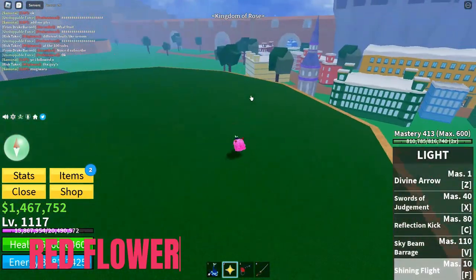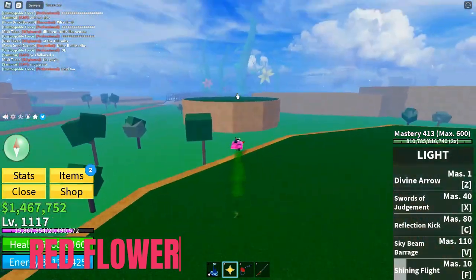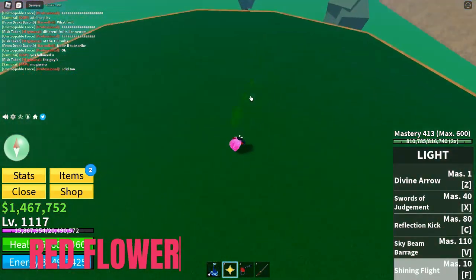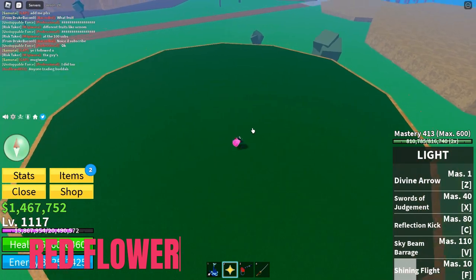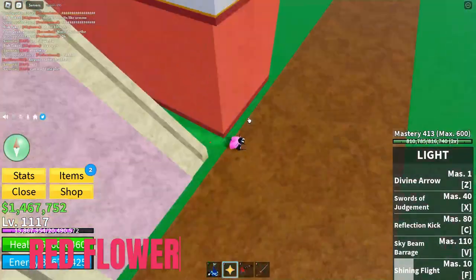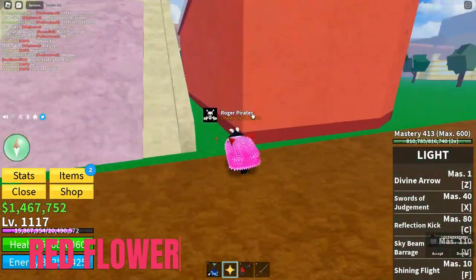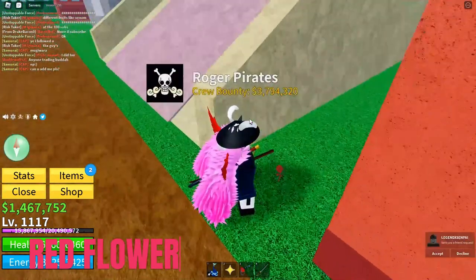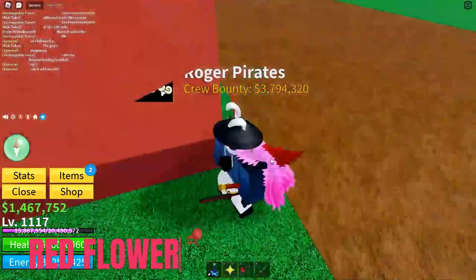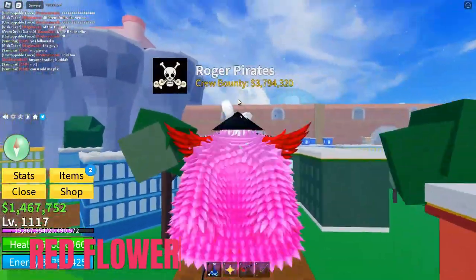The first location will be right here. If you go from the cafe, it will spawn in the middle, right between the bridge and the house. As you can see the flower spawned, but I can't pick it up because I have already done the challenge. But here you can see the red flower.